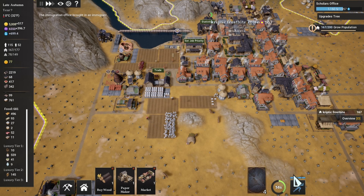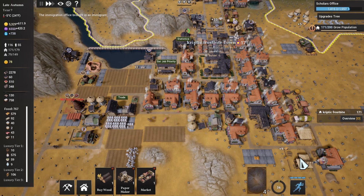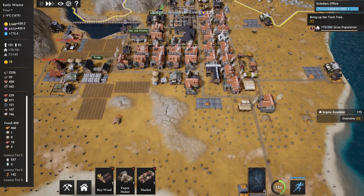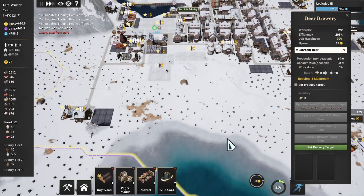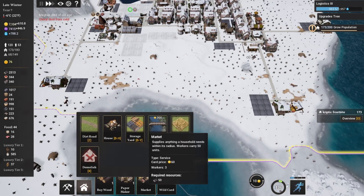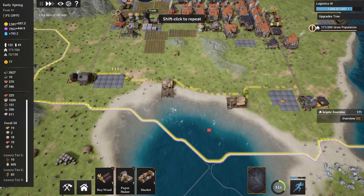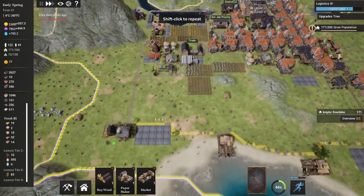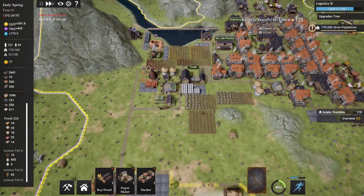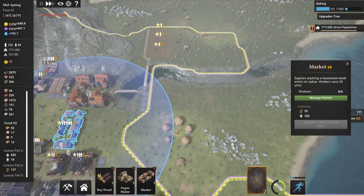I feel like we got our food situation sorted for now — we have 680 food but it goes down a lot then comes back up. If you have any ideas for what we should name this town, leave it in the comments below. We're one house away! The problem is they don't produce in the winter, so I'll put down some fishing lodges — these things don't produce at all in winter, they're good in spring and summer but bad in winter.